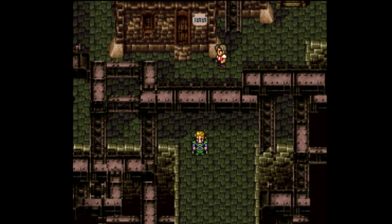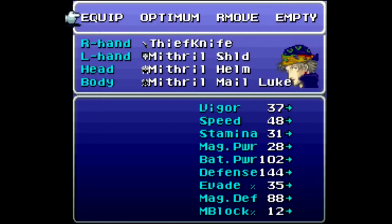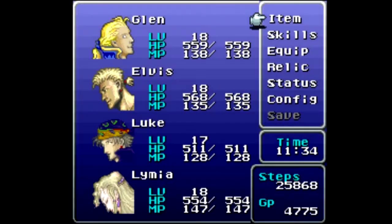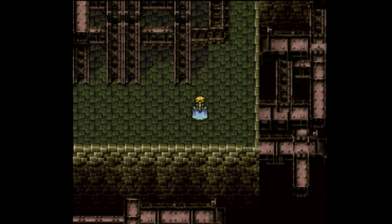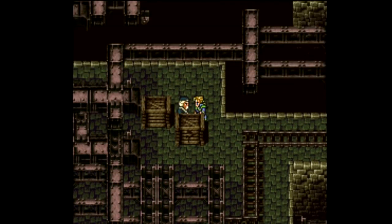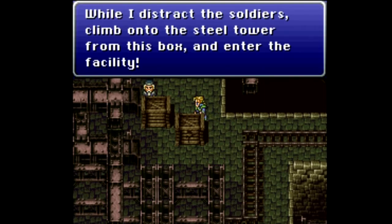We just get escorted to the front but we had a free heal right here, which is always nice. Before I go in, let me save outside town. All healed and saved. I did change Luke's equipment a little bit — he is on the Thief Knife once again for added benefits that the boomerang doesn't cover. We'll see why. We need to follow the guy over here.